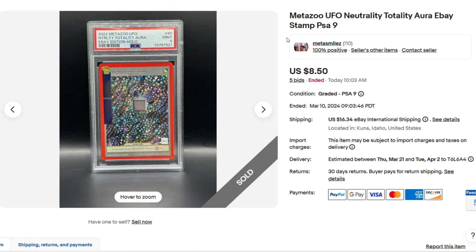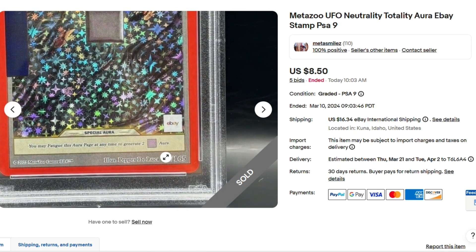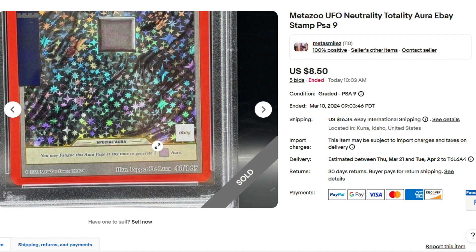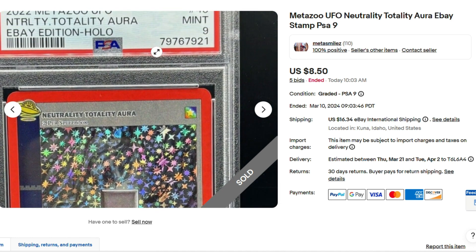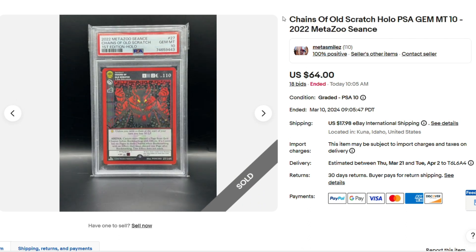Here's a surprise. The eBay Neutrality Totality eBay Stamp — you could get this from the MetaZoo Lunchbox like that UFO Lunchbox. Even as a PSA 9, I would take this for $8.50. Here we have a Chains of Old Scratch, first edition, $64.00 as a PSA 10. Definitely gone down a lot in value — this used to sell for well over $200.